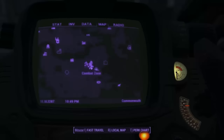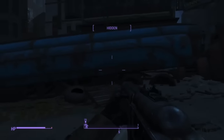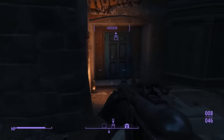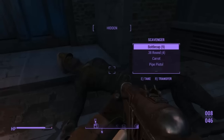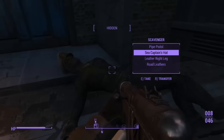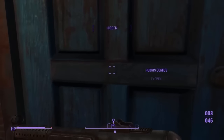So yeah, it's in this kind of messy area. The entrance is around here — you can find it easily by that big blue truck, and there'll be a dead guy out here by the entrance and some stuff you can loot. Now we're going to Hubris Comics, the one with the blue door.